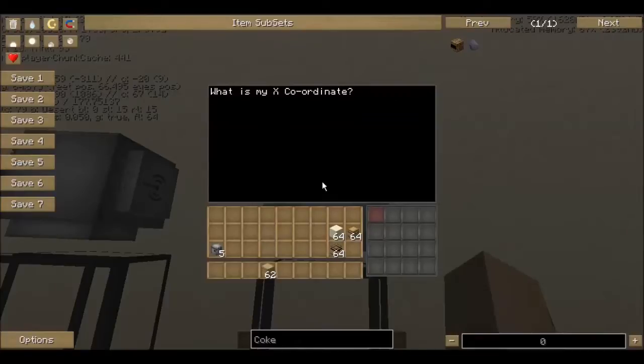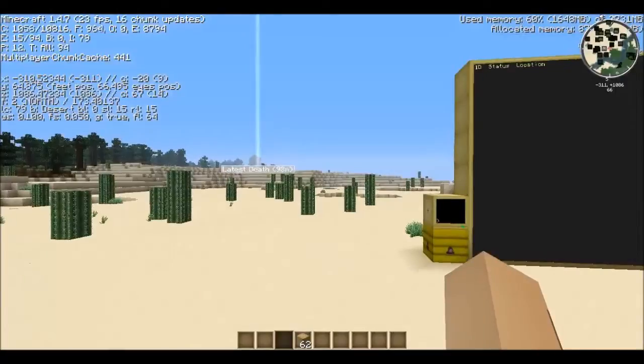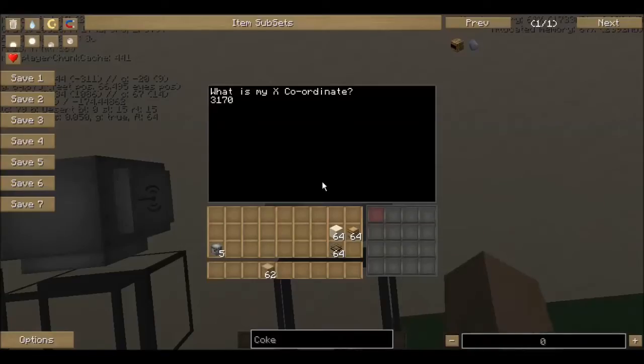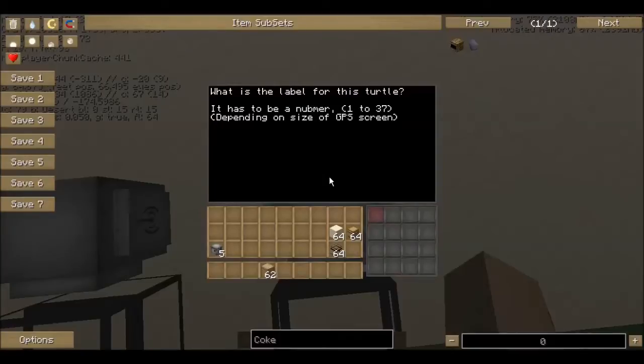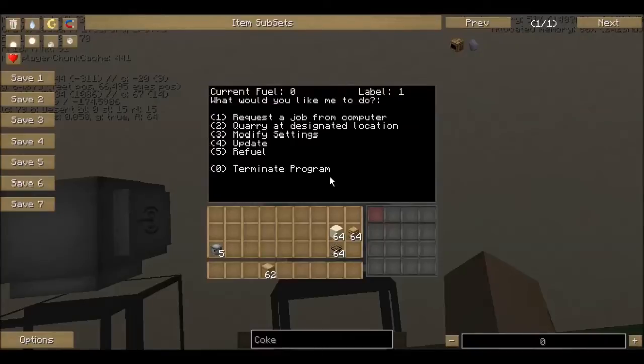So this one, when you run the program, it's asking for its X coordinate. It's at negative 310, and its Z is 1086. It's at a height of 64. Now you want all your turtles to have different travel heights, so they don't run into each other. So this one I'm going to give a travel height of 75. Currently this one is facing north, so we're telling it it's facing north. The label of the turtle depends on where it's going to appear on the screen — label 1 will be the first one. So we'll put him as number 1. The job manager's ID was number 1, the GPS manager was number 2. He is now ready to go.